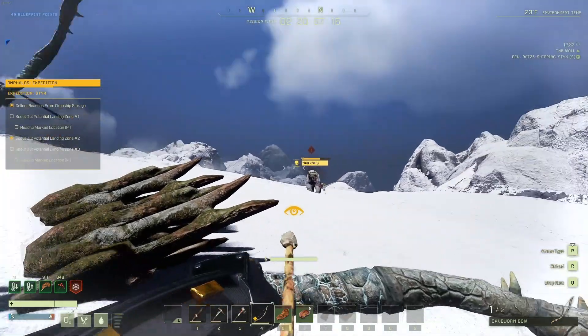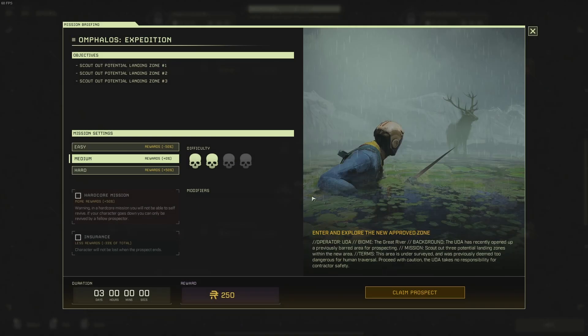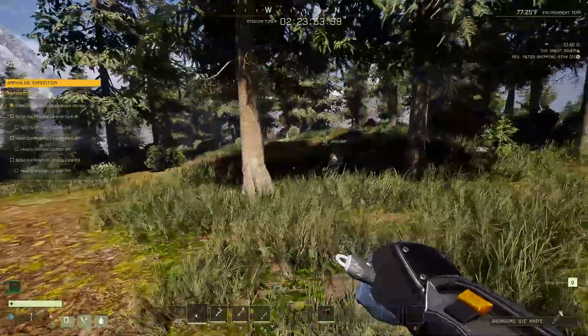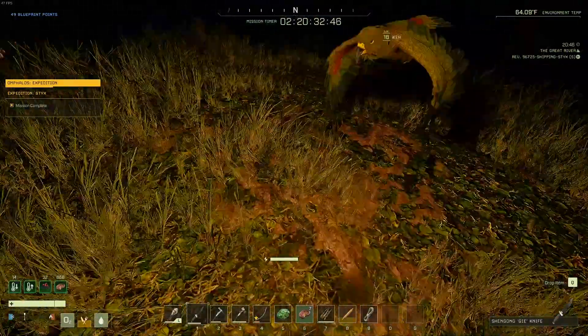Hey guys, I am Game Advisor and welcome back to another Icarus video. Today we're going to be talking about one of the new Styx missions: the Omphalos Expedition. The first thing to note is that you want to bring move speed items and decent weapons, because we're going to have to deal with different bosses as well as a lot of other creatures. Bring decent armor and move speed to travel between the different points.